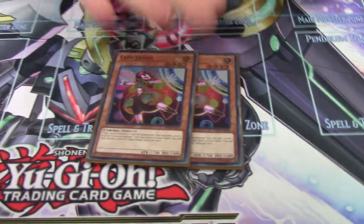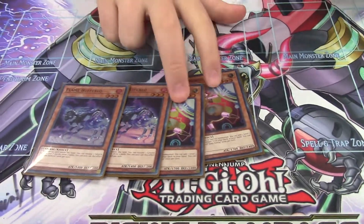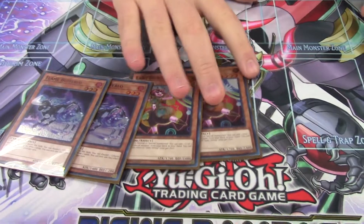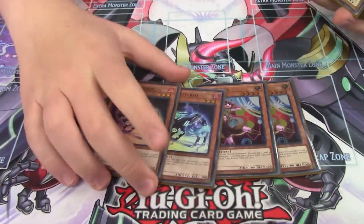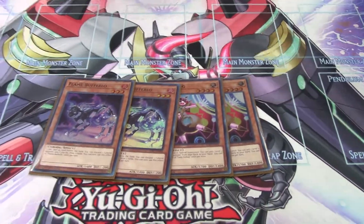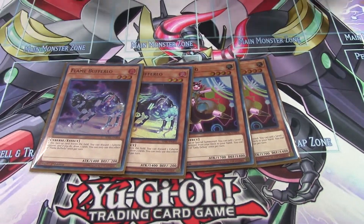Starting with the main deck monsters, we're running double Debug. I don't like three because Debug and this card combined make a good ratio. Running three and zero or three and two feels like too much. You just open on them too much, even though they're starter cards — there are so many ways to search them that you really don't need more. You could play more if you wanted, but this is just my opinion.